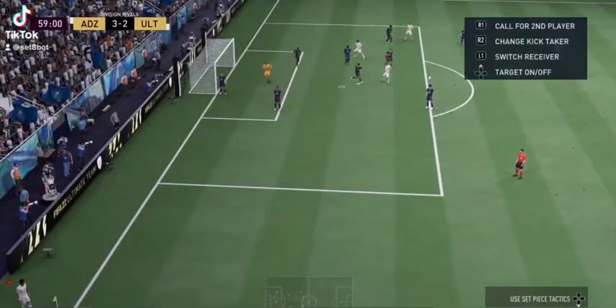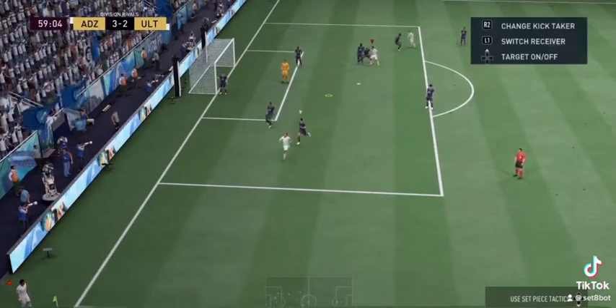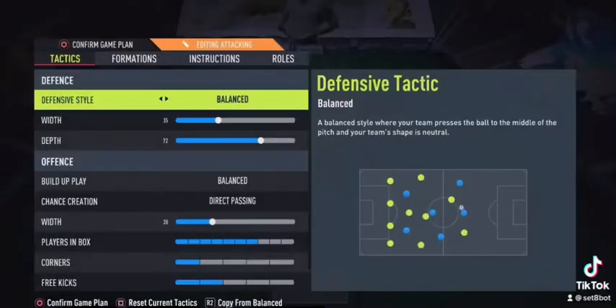I found a new corner technique that is currently working. As you can see, I call the first man to come short — that allows me to create space for the second man, so I can just cross it in, and bosh, it's a goal. All you have to do is make sure that the custom tactics is on one for the corners.